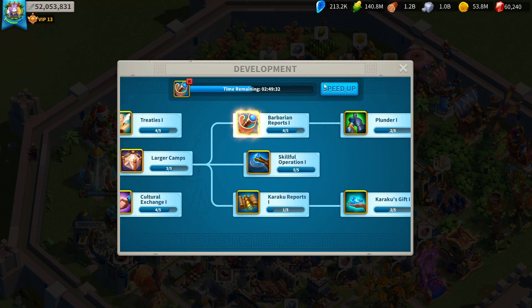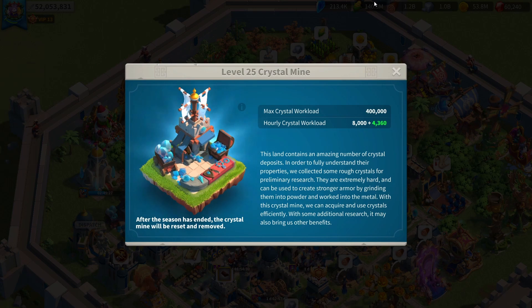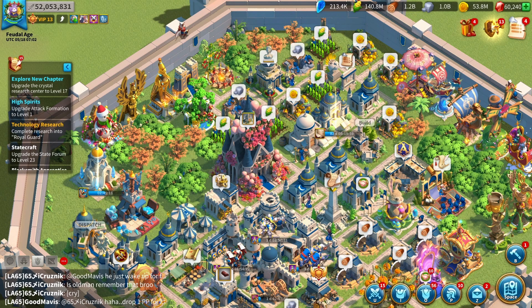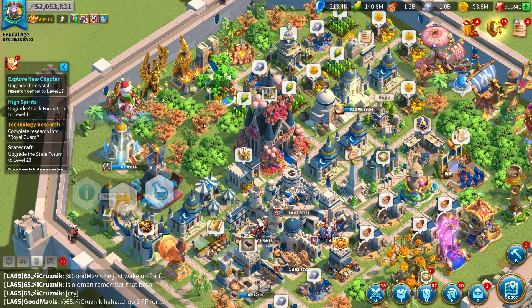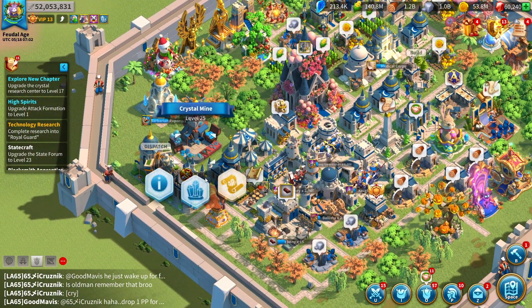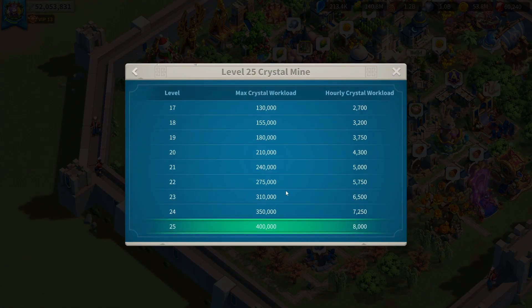The first way to get crystals is your crystal mine. This is probably the most important building you own — you can get up to 12,000 crystals an hour with crystal mines. The best thing to do when you start a KvK: don't even bother leveling up your crystal research center. Max your mine first. Every time you start a new KvK, if you don't, you're basically just hurting yourself.